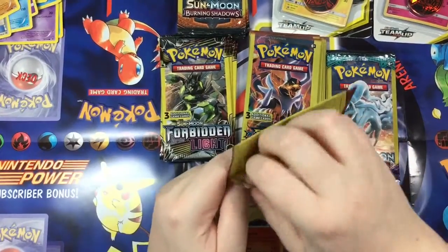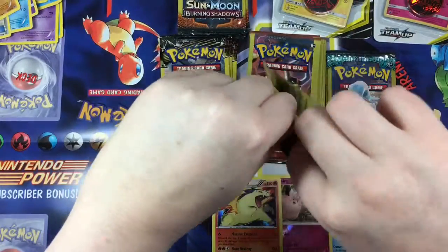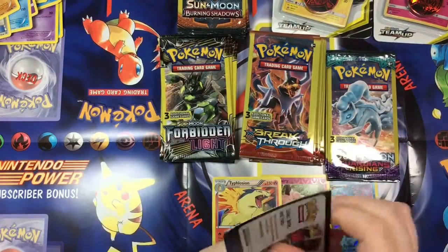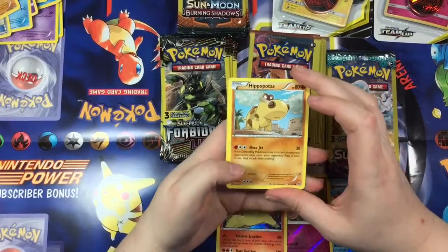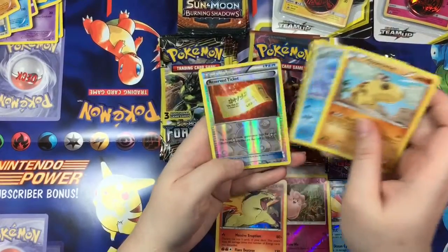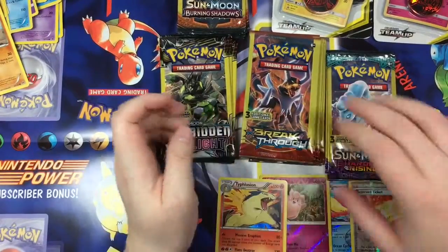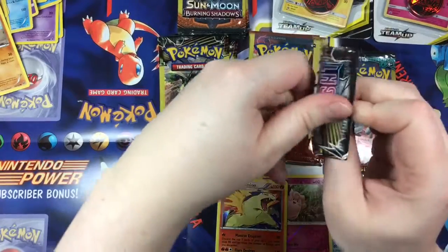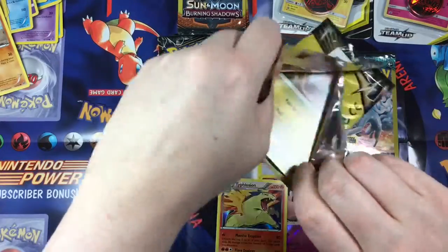Loving it! And that came from — I don't remember what I pulled that from, but oh well. Let's continue on — it doesn't really matter, right? We're just enjoying and having fun pulling some new cards. A Hippopotas — that's cute — a Vanillite, and a reverse holo Trainer. So there you go, another third reverse holo — that was from a Breakthrough. Forbidden Light is our next one.